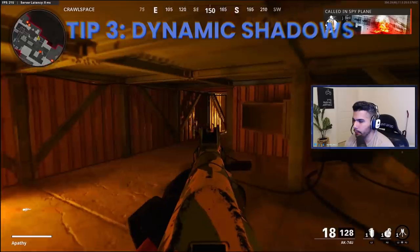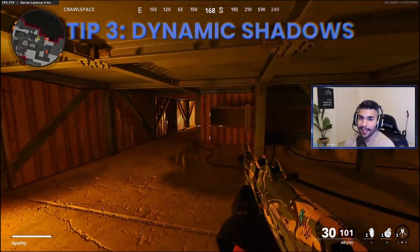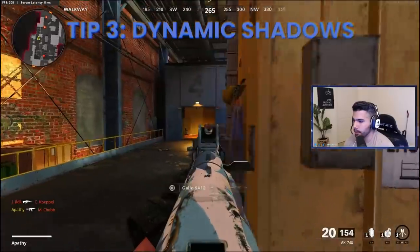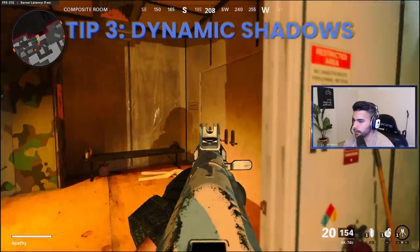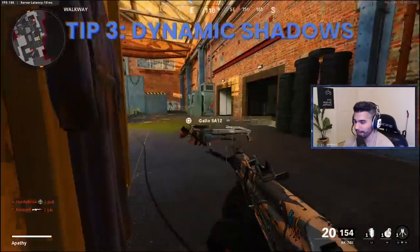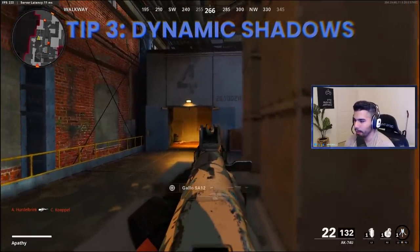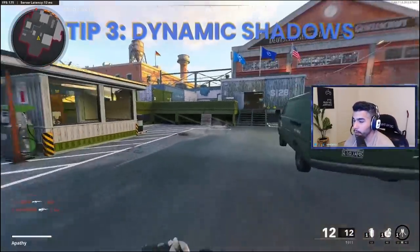Right here in this corridor you can see my shadow starting to appear, and anyone on this side can clearly see it pop up on the wall. What's going to happen is that guy will wait for the shadow, then wide-peek and pre-fire me because he knows I'm there without hearing or seeing me directly. Same thing in this room — as soon as I enter, my shadow automatically casts on the wall and they will easily see it. It's like semi-wall hacks — he can pre-aim a head glitch and get a free kill. So make sure to have Dynamic Shadows turned on.